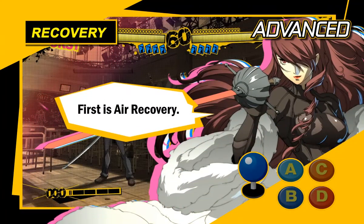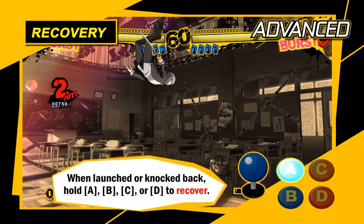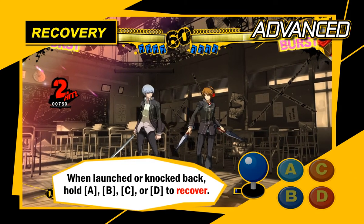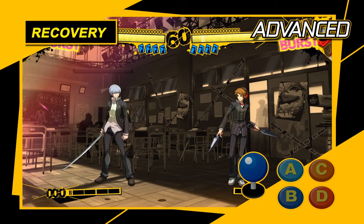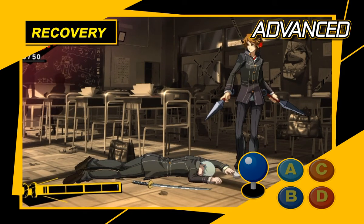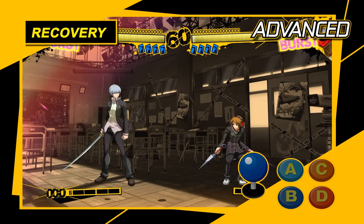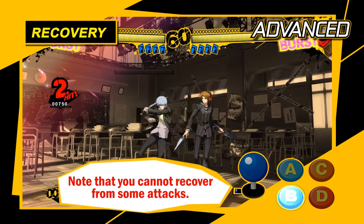First, air recovery. When you're launched in the air or knocked away, hold down any one of the A, B, C, or D buttons to recover your stance when you land again. If you don't recover while in the air, you'll be defenseless for a while. Opponents won't let that opening pass them by — they'll follow through and attack while you're down. When knocked off your feet, always remember to recover before you land.